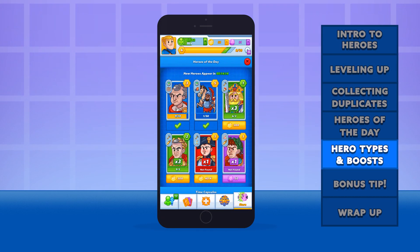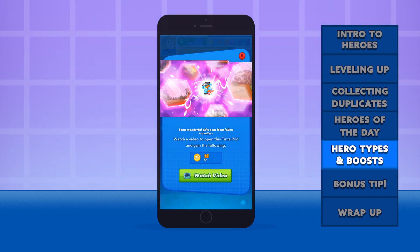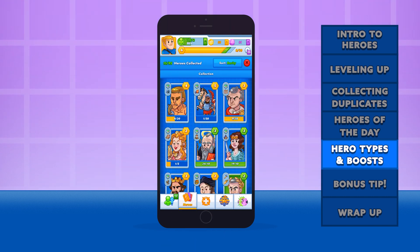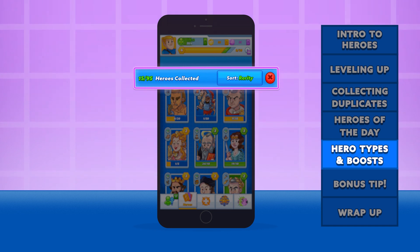You won't be trying to find every hero right from the start. They can be separated into three larger buckets: those that are in your collection, those that are waiting to be found, and those that are currently locked. Let's dive in by tapping on this tab to view all of our heroes. Right away, we can see the number of heroes we have collected, and we have some sorting options. By default, we're sorting by rarity.